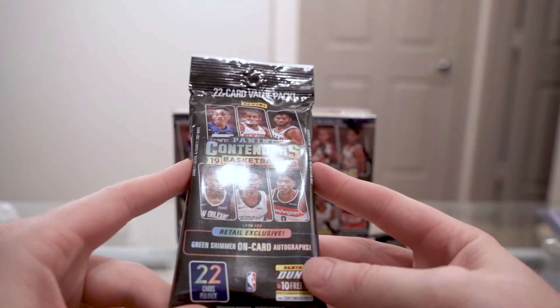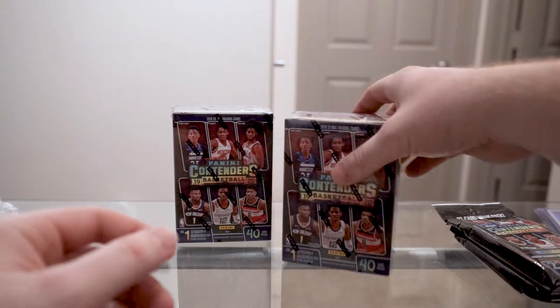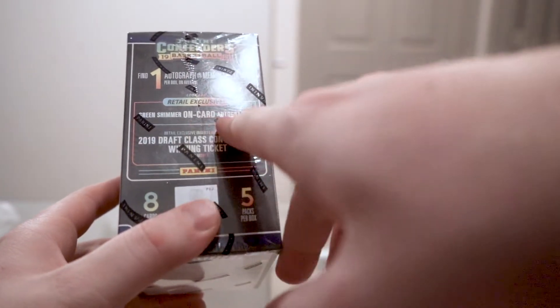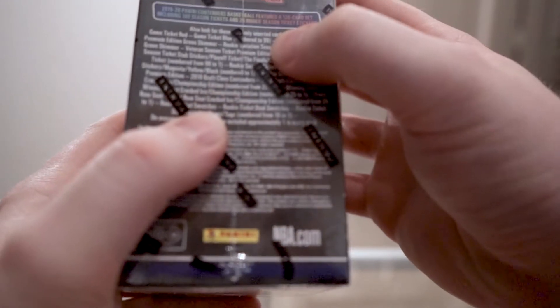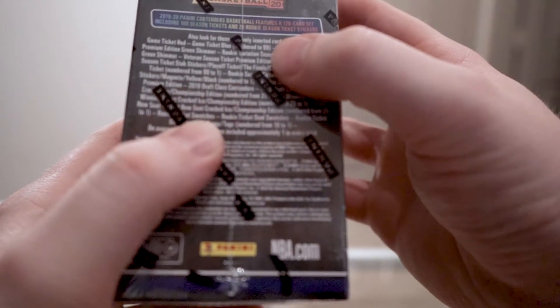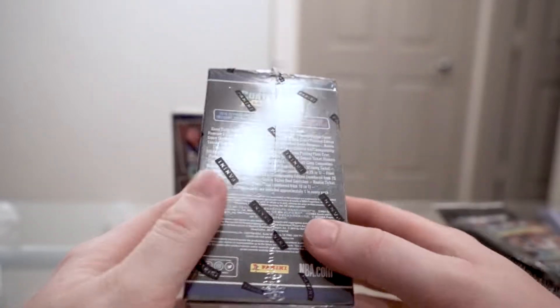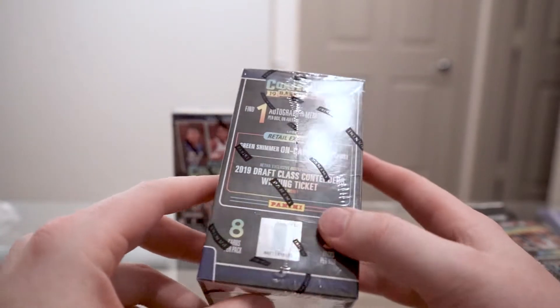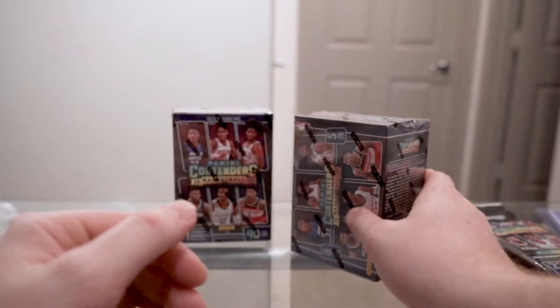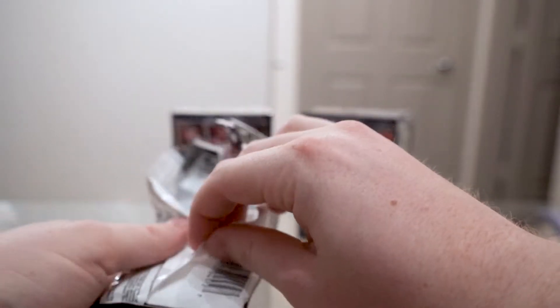On these rack packs it says look for retail exclusive green shimmer on-card autographs. I highly doubt we're going to find anything like that, but you never know. It also says Contenders Basketball features a 120-card set including 100 season tickets and 20 rookie season ticket stickers — not sure what that means exactly. These blasters each contain one memorabilia card or autograph, but I'm not going to hold my breath on that.